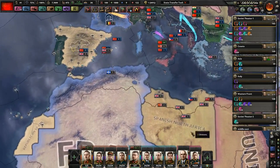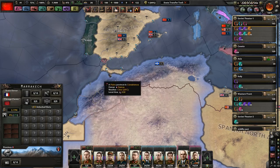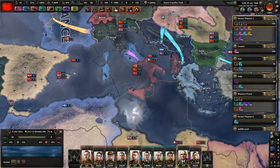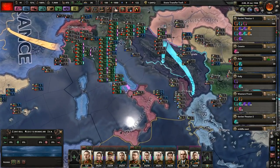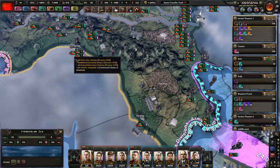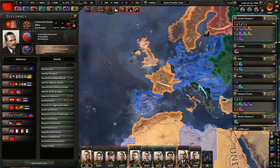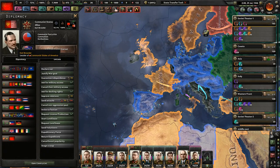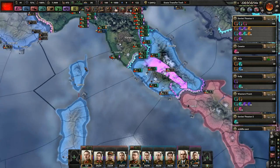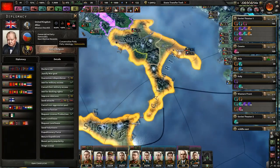I didn't know what else to give Spain — I wanted to give them Morocco, but they're already owned by France, and I don't think they'd give that up so easily. So I gave Libya to Spain. I divided Italy up into three different areas. I took northern Italy, which has its capital in Genoa. I gave the United States central Italy as well as the Italian islands, because they're probably the only other country that can be regarded as a superpower, even though they're communist. And I gave the UK southern Italy.